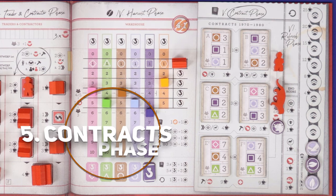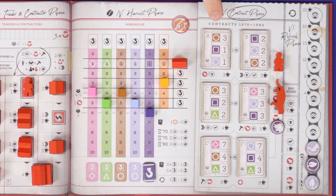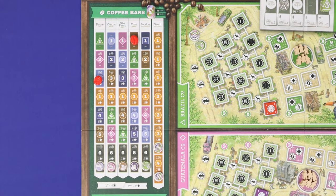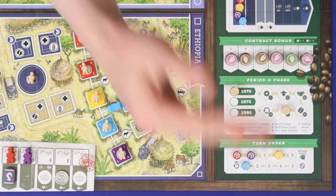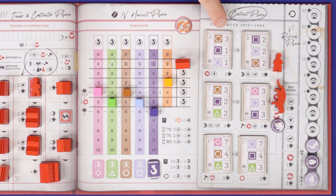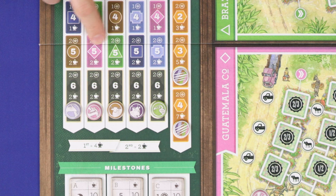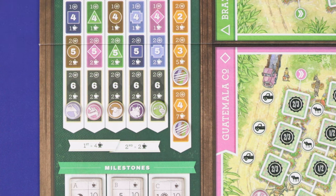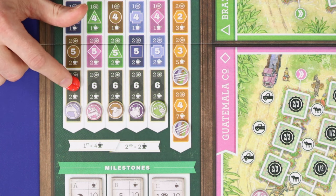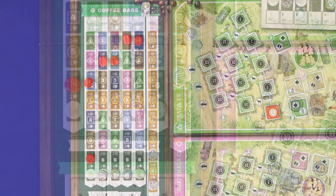Then move on to the contracts phase, which takes place in reverse turn order. On your turn you have four options: you can complete one personal contract on your player board, complete two of the public coffee bar orders, complete one of the public coffee bar orders and pass, or simply pass. Once you've passed you're out of this phase and you move to the lowest remaining number for the subsequent round's turn order. When completing a contract, whether private or public, simply spend the coffee shown on that order by reducing the cubes on your tracks. For coffee bar orders this will be a single matching type of coffee, which could include kopi luwak. Each of these orders requires six matching coffee. When you complete a coffee bar order, cover that order with one of your player markers, immediately gaining the coins, any tokens associated with that order, and some end-game points.